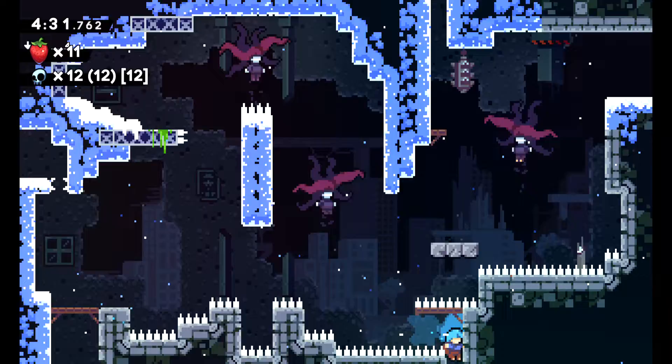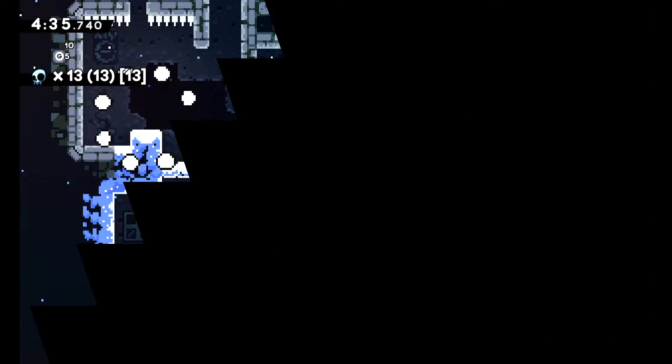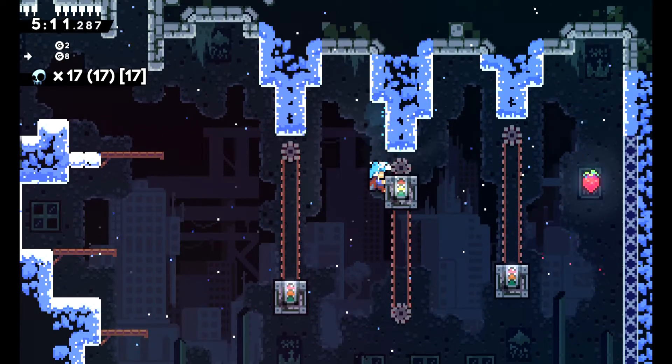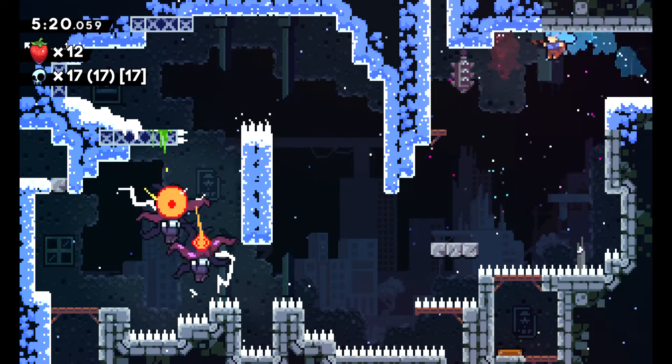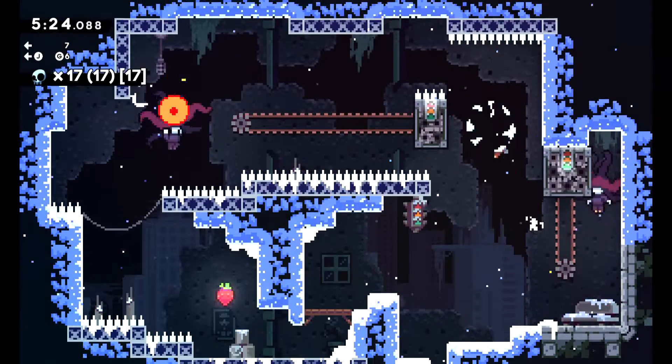I've also got an Input Tracker mod, so it shows what inputs I do. A Death Marker mod, which places a little X wherever I die. A Death Tracker mod, which keeps track of deaths until I die. Those lasers are out of sync because there's different laser speeds. And of course I've got the Extended Variance mod, which allows me to spawn the extra things.